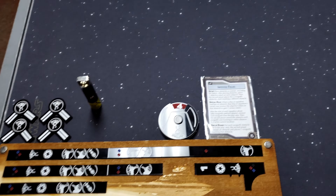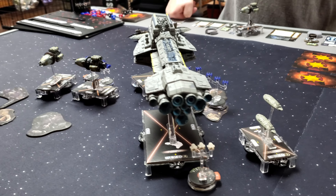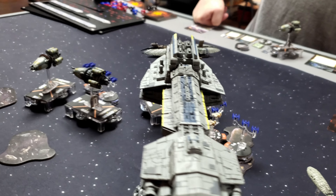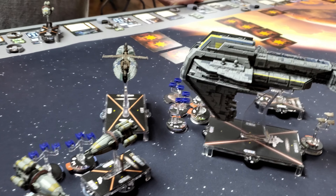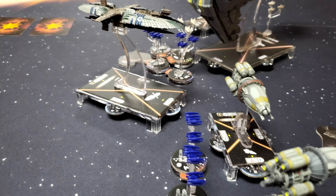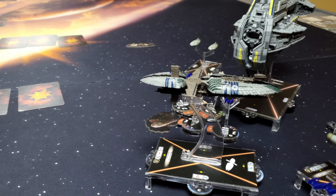Start of round four. Kirsta Agate and the Defiance have gone down, but the Starhawk still looms large. Can Kraken and the Separatists drop this rebel battleship? Some Vulture Droids have moved forward engaging the lone A-Wing. Both debris fields that had Exogorths on them have moved. A new Exogorth appeared to potentially chomp on Vulture Droids during the squadron phase.